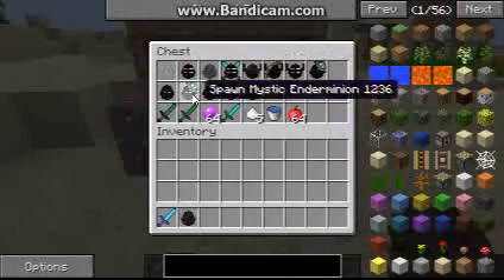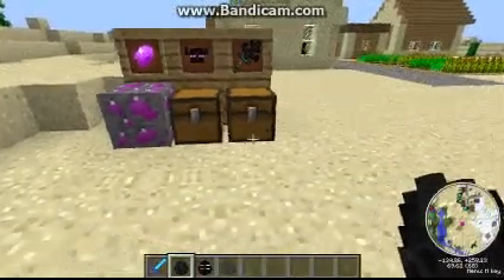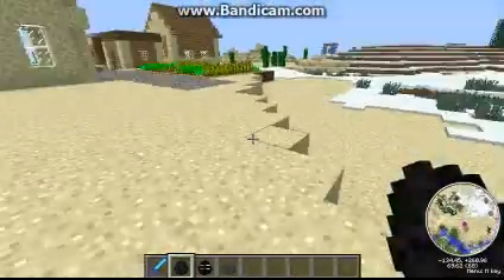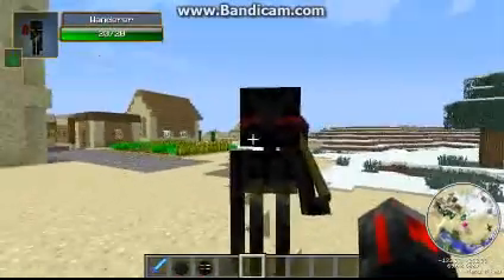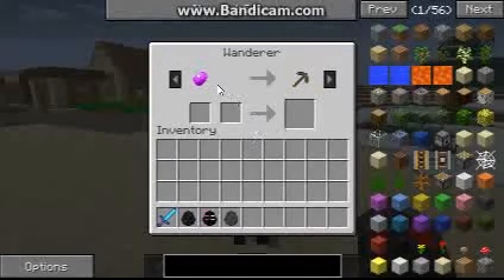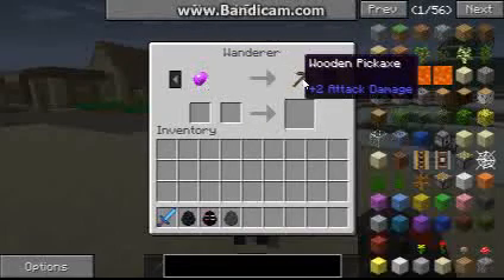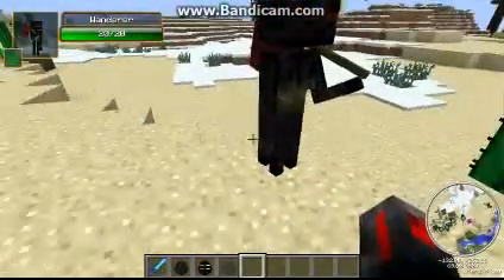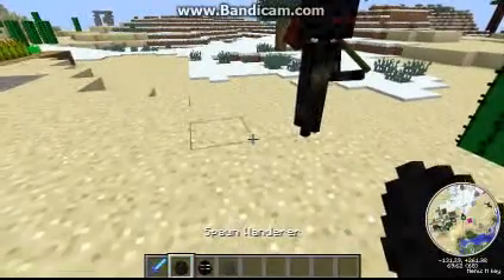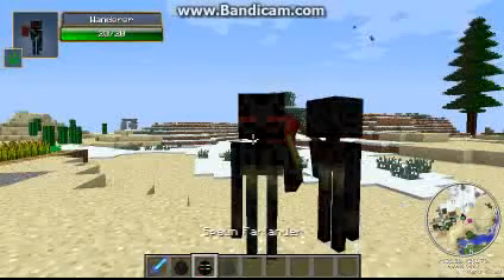Let's go over the friendly mobs first. The first one you're going to see commonly around your world are the Wanderers. These guys have 20 health and they have their own little knapsack. They trade things like wood picks and axes — sometimes they'll try to rip you off, but sometimes you can get good deals.